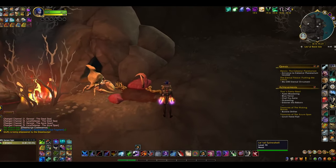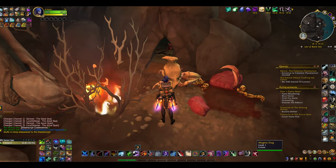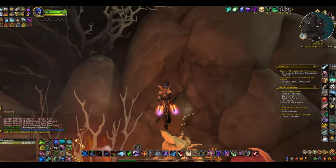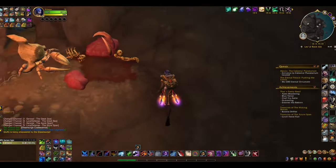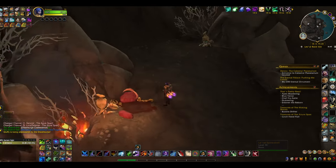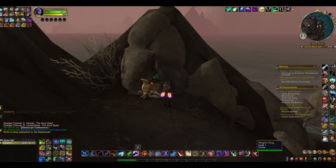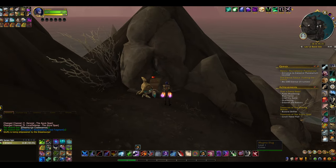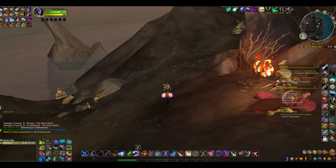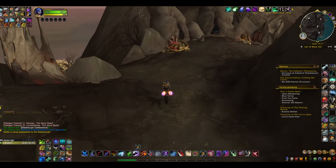There are little caves and stuff, but you can't go in them — you can only see inside. They have little homes. I don't know if they've been eating people, but they've got little homes, and inside they've got little critters and slugs, and a Lava Spine Shell.